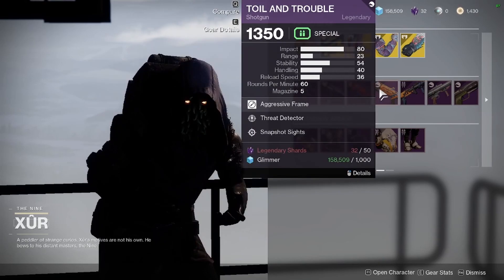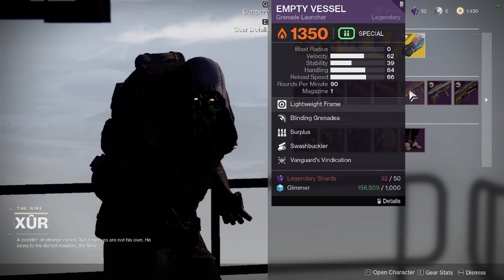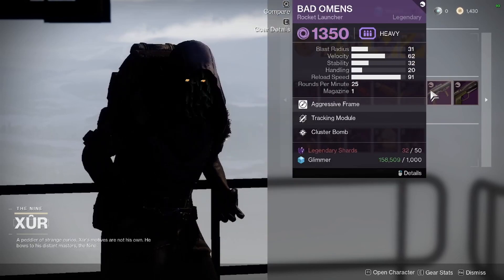Then the Toil and Trouble with Threat Detector and Snapshot, and the Empty Vessel with Surplus. Sadly, no auto-loading, but it still does have great perks. Bad Omen is a great rocket launcher if you don't have a good rocket launcher.